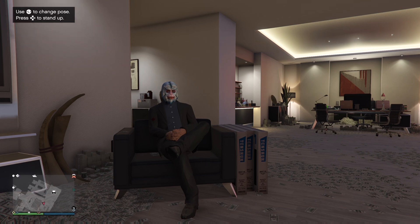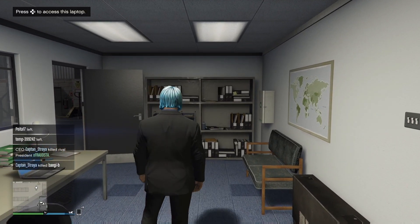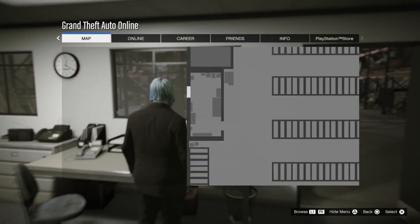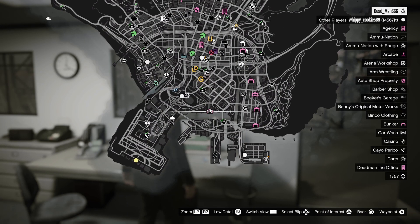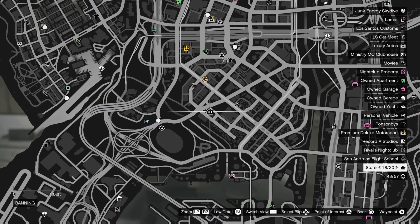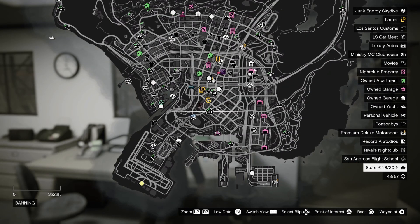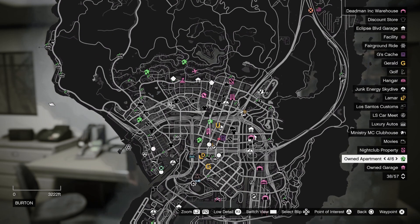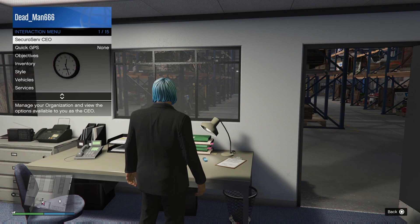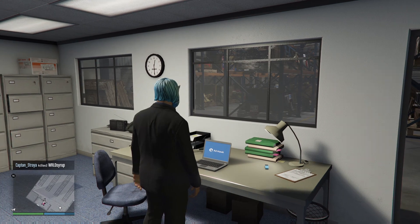So anyway, let's jump right into it. Let's go ahead and get into my first warehouse. Just come over to the laptop, and we'll get a good feel for the lobby first. This is what you want to do if you're ever going to sell in a public lobby — just have a good look around and make sure you're not looking for jets, oppressors, deluxes, anything that can be a griefing vehicle. And look out for people killing as well; if there's a lot of killing going on, you don't want to do it.